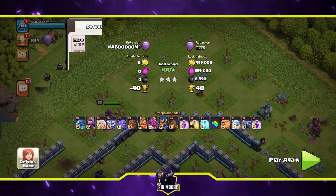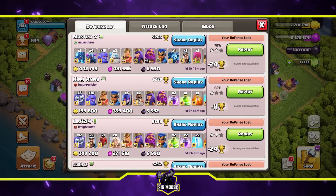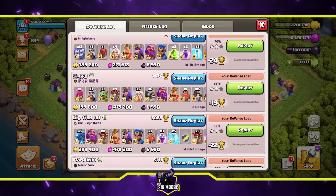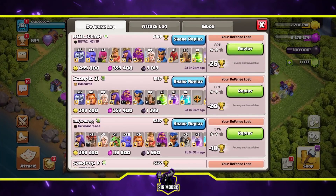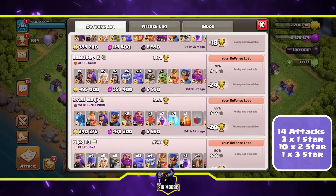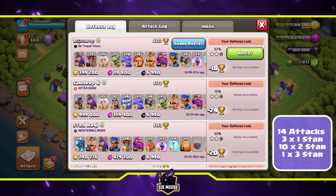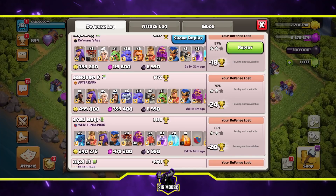Here's the legend league defense log for the base. All of these replays were filmed prior to the recent dune update. Over a two-day period there were 14 attacks in the legend league — three were one star, ten were two star, and one was a three-star attack. Performance-wise not too bad: lots of low-percentage two-star attacks and a few one-star attacks. If anybody attacks without jump spells or earthquake spells, they're in trouble.